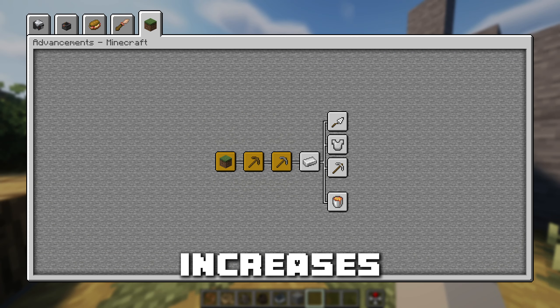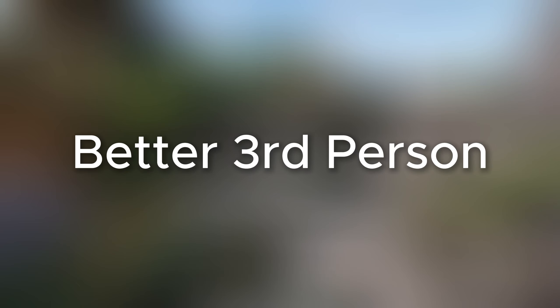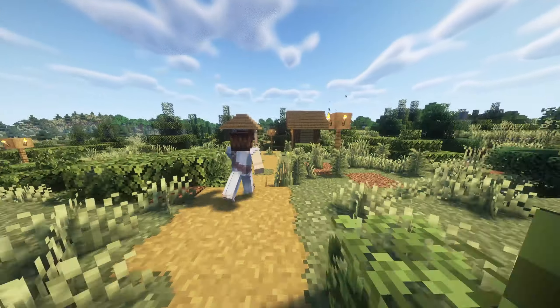Better Advancements increases the size of the advancement screen and makes it feel less cluttered. Better Third Person gives you two new fully customizable camera angles that give you very cinematic looks — I love this one personally.